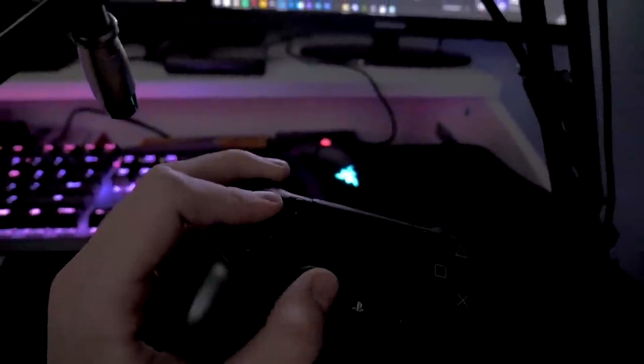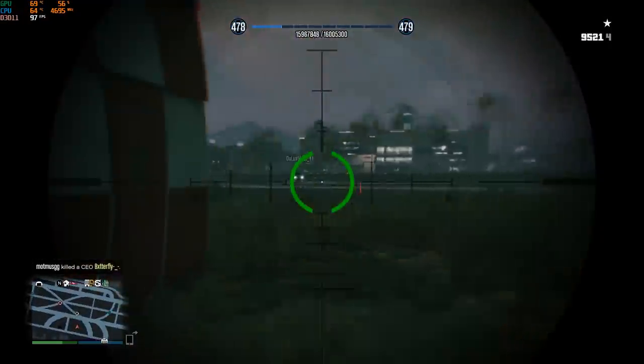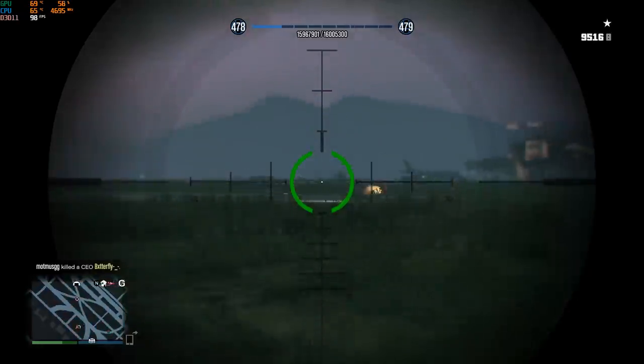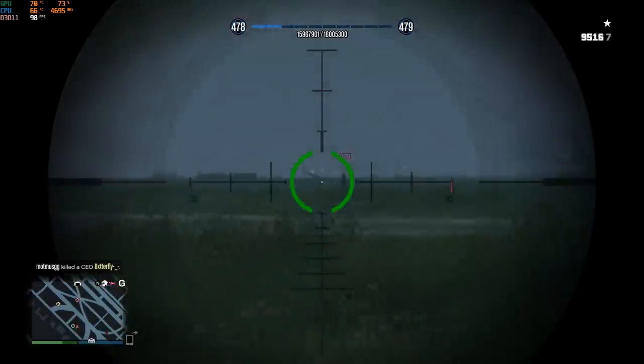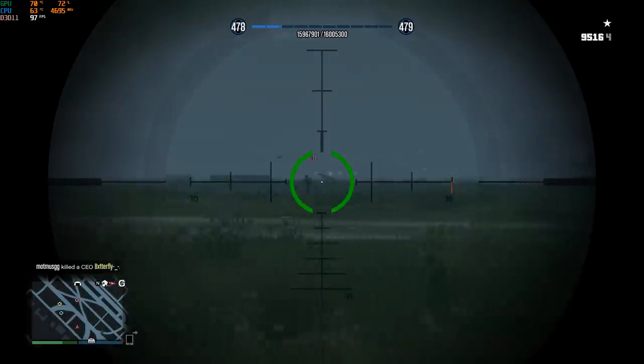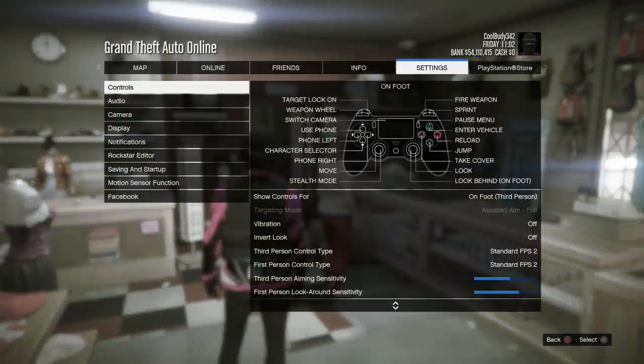How do I zoom and move at the same time? I put my thumb here and use this finger to zoom, so I've got zoom and move going simultaneously and I play like that. How do I move fast while sniping? Using first person lets you strafe left and right faster than third person. On keyboard and mouse you can move left and right even faster than with a controller.